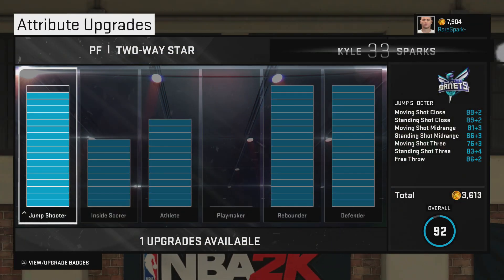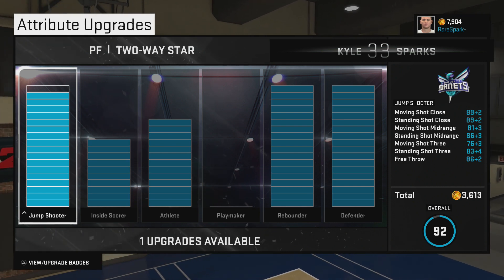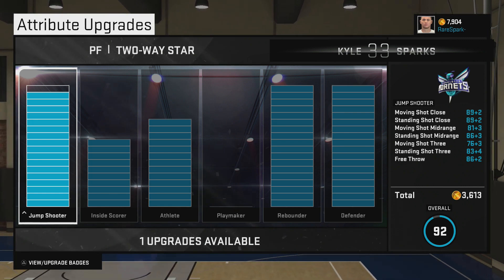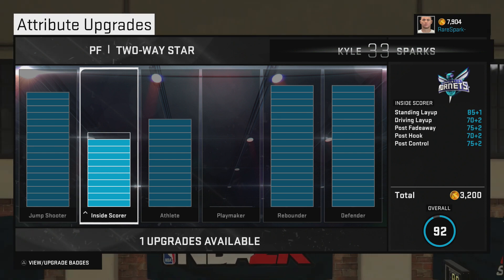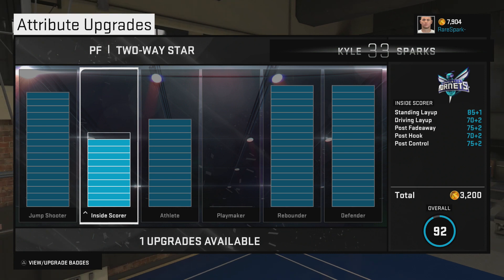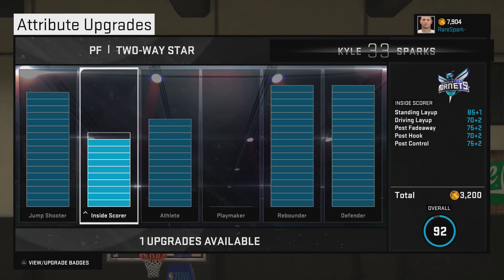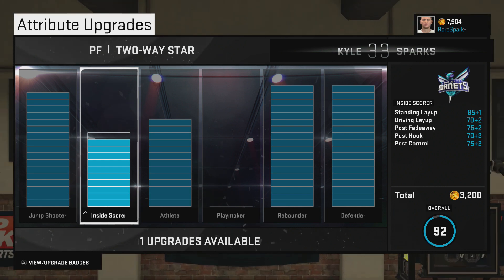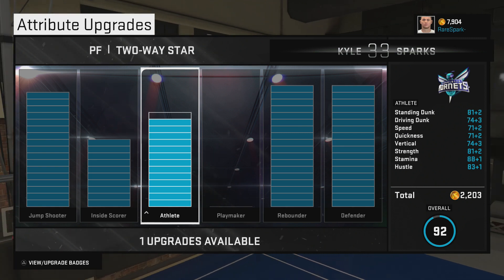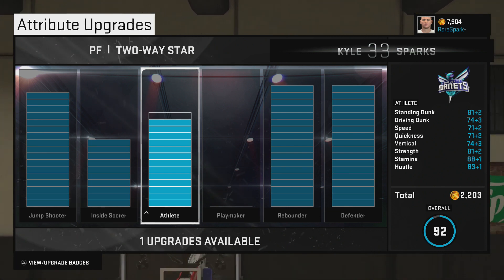Let's jump into attributes. I wish I could redo this because my jump shot doesn't work too well on my power forward despite having a high jump shot rating. For inside, standing layup is 85, driving layup 70, post fade 70, hook 72, and post control 77. For athlete, I have standing dunk 83, driving dunk 81 rather — driving dunk 74.